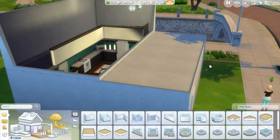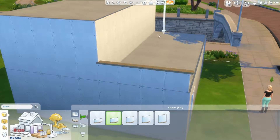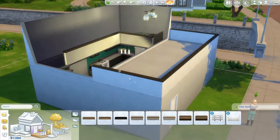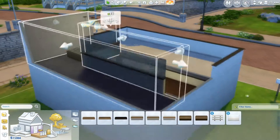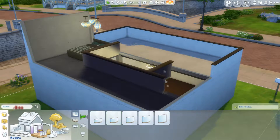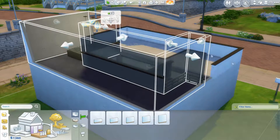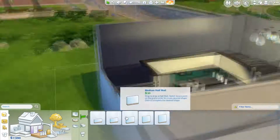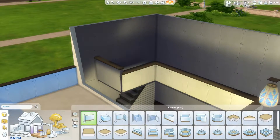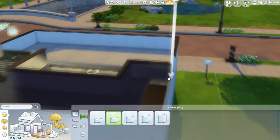I go up here and fiddle around with the loft a little bit. I didn't want it to just be completely open space, so I make the top floor a little bit smaller and set it up so I'll have a patio out to the side. I actually really like how this build turned out — I was a little nervous about it because I tend to struggle getting Sims builds to do what I want. I'm really happy with the way it turned out and I hope you guys like it.